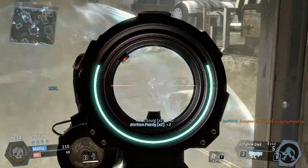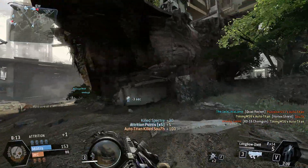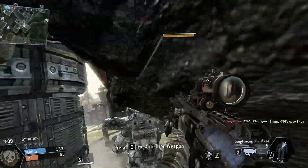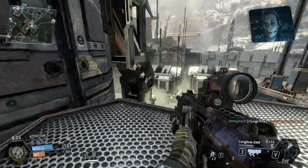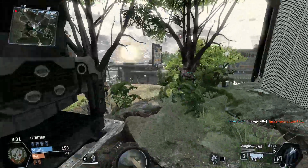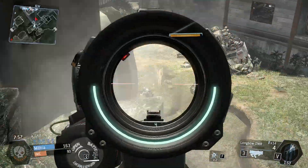So the damage is good — it's definitely better for longer range, where they'll have to get multiple shots on you. The R101C has six shots to kill at longer ranges; this only takes two, so you'll definitely win that gunfight because you'll have more range on them. And if you put the suppressor on the Longbow DMR, it lowers the damage, so I don't suggest using the silencer.